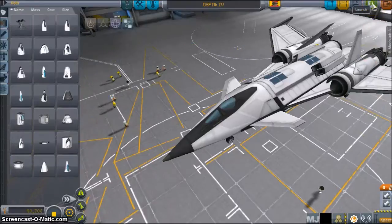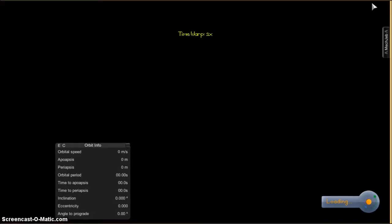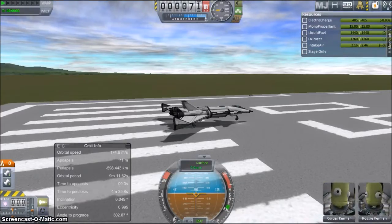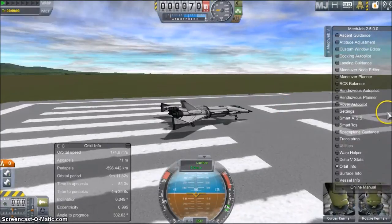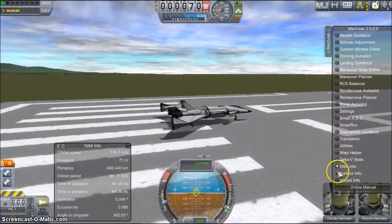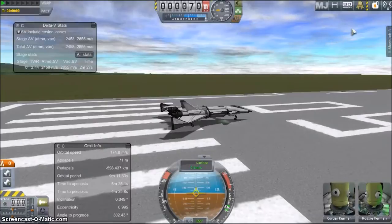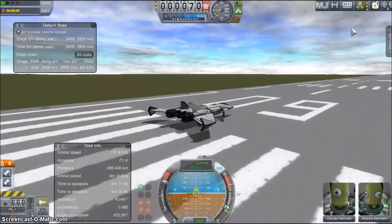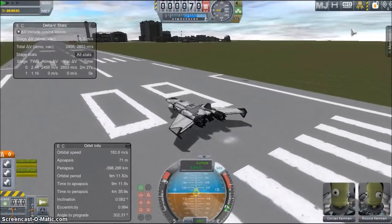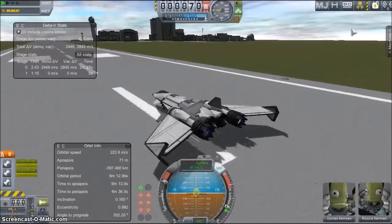Let's go to the runway. Here we are on the runway. First, let's bring up all the info we need from MechJeb — you can also use Kerbal Engineer. Basically you just need something that will give you orbit info and delta-V stats. As you can see, the thrust-to-weight ratio is 1.16 for this stage.